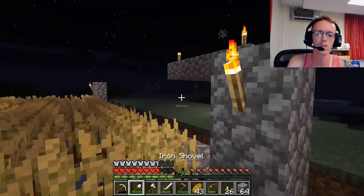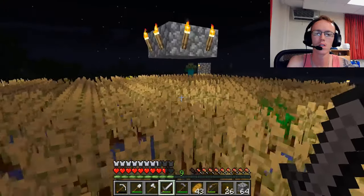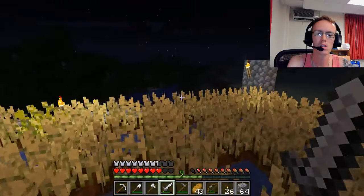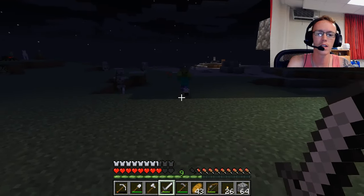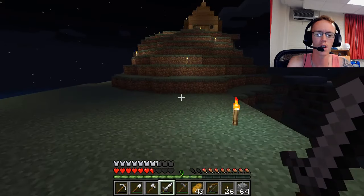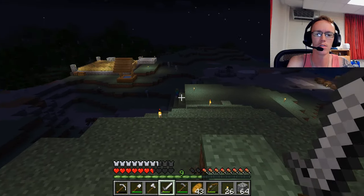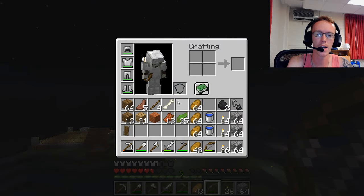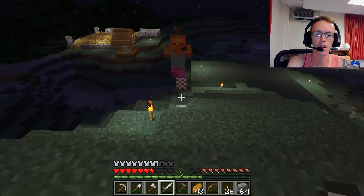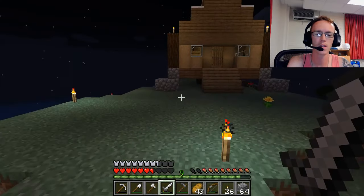I have a nice little wheat farm going over here - I keep it pretty much stocked, a lot of wheat, a lot of seeds. One thing I've noticed is that zombies can see you from a long ways away compared to all the other mobs, and I don't know why that is. Probably just something they built into the mob itself, but zombies can see you from what feels like miles away - like this dude, he's following me.